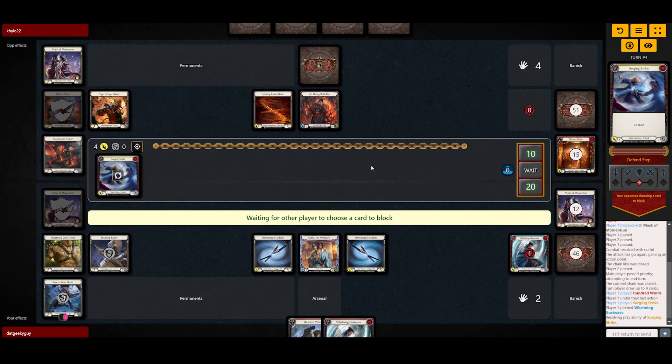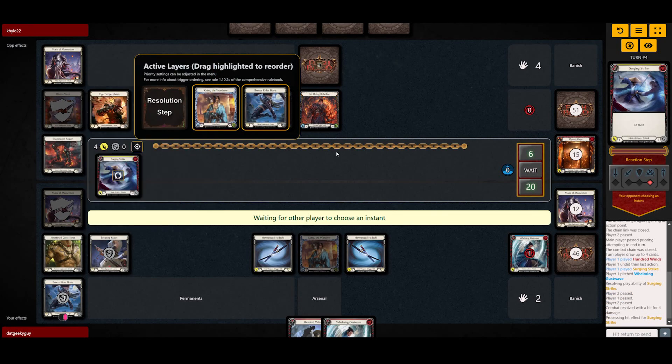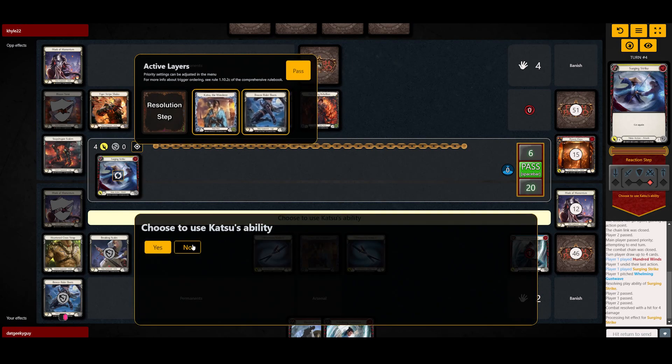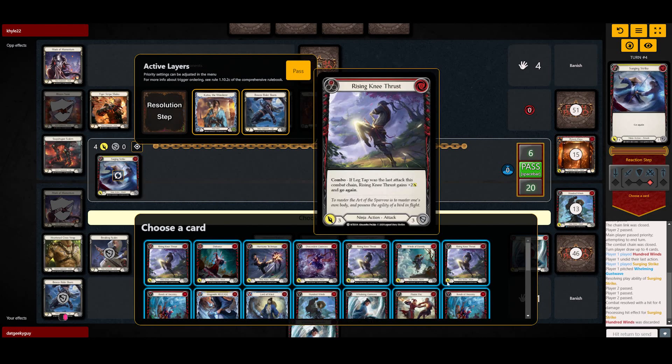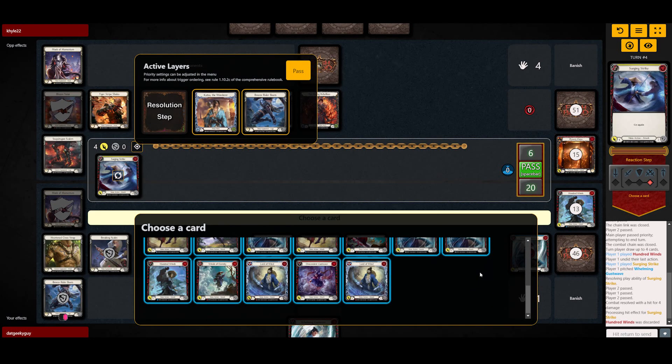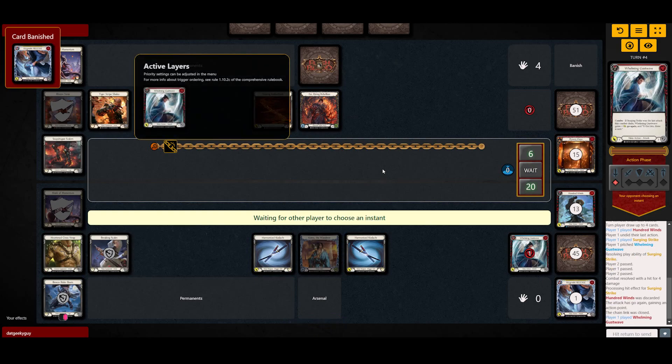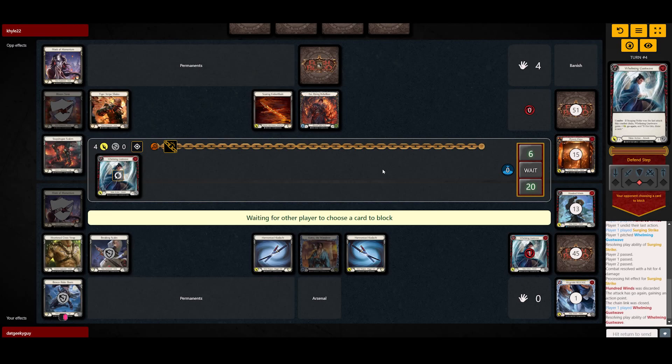If he doesn't block any of it we're gonna discard 100 Wins into Mugenshi. Another line I was thinking about is maybe popping Cross Trap to play Surging, and if it hits go look for a Winds of Eternity. Whelming is gonna come for four — depending on how he wants to block this, I'm gonna pass.